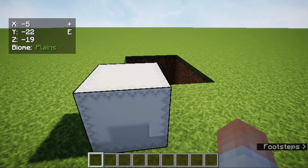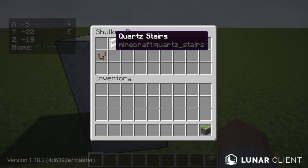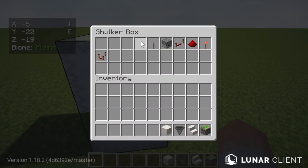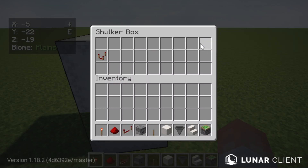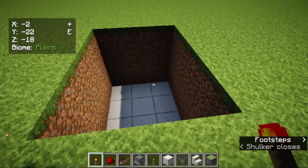Our first build is the secret stair room. For this build you need sticky pistons, quad stairs or any type of stairs — naturally stairs because it's a hidden secret stair room — a hopper, some blocks, a lever, a dropper, a repeater, redstone dust, a redstone torch, and a comparator.